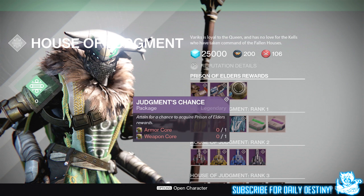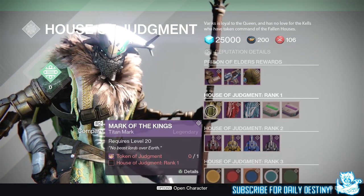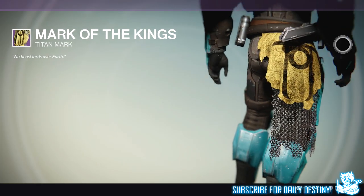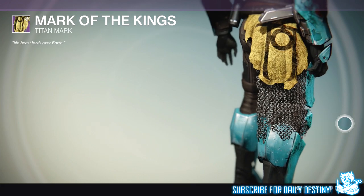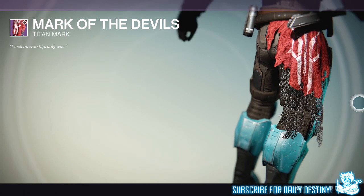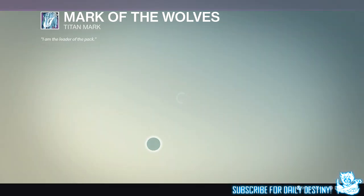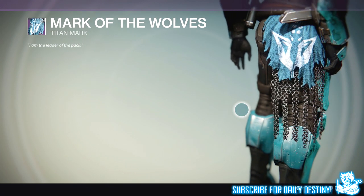Moving on to class items. The first is Mark of the Kings, which requires House of Judgment rank one and one Token of Judgment. It looks pretty badass — I like the chains, looks quite sick, though I'm not sure about the color. Next is Mark of the Devils, which also requires one Token of Judgment and rank one. This one looks a lot better — loving that red, it would look sexy with some New Monarchy shaders. Then there's Mark of the Wolves, again one Token of Judgment and rank one — looks pretty good in blue as well.